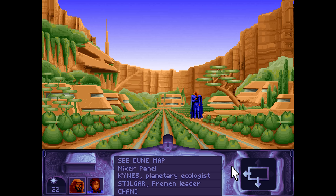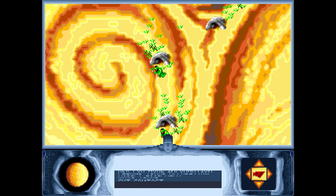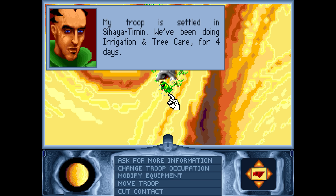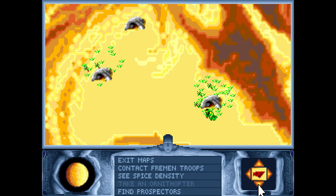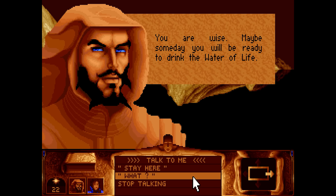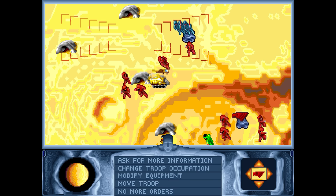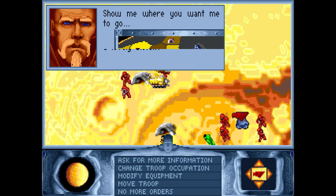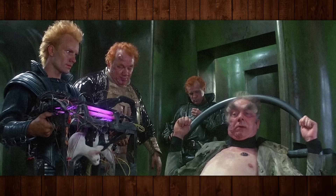Dr. Kynes, the ecologist, eventually reveals a plan to terraform Dune and reintroduce vegetation to the planet, and you can assign Fremen to trap water and plant bulbs in a sietch instead of fighting or mining. While I love the idea of trading death and consumption for life and happiness, it really doesn't accomplish much in this particular game. The well-being of the economy and the constant threat of daily violence makes environmental concerns seem utterly silly — which is actually a fitting message considering the broader themes of the original Dune novel. In the end, the game's most impactful rewards come from pulling resources out of the ground and killing the competition. That's Dune, folks.